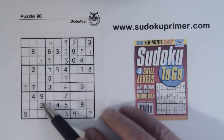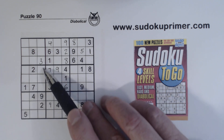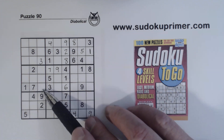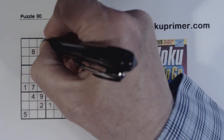Let's look at column 3 right here. We know that can't be a 1, because we have 1-6 twins right there. Neither of these can be a 1 because of that 1 in that box. This one right here can't be a 1 because there's a 1 there. So we can put a 1 right here.